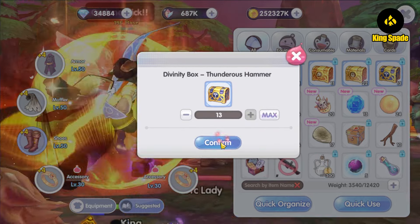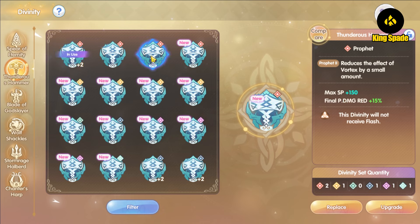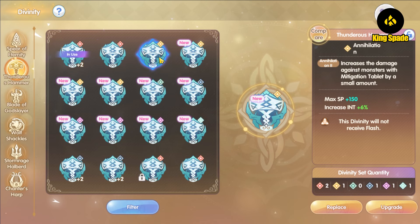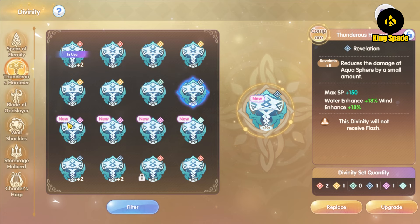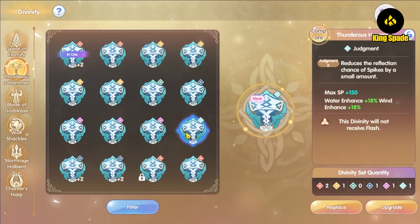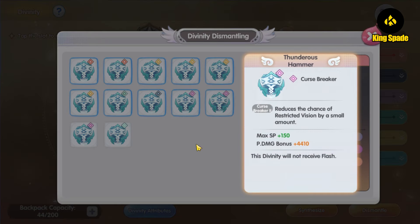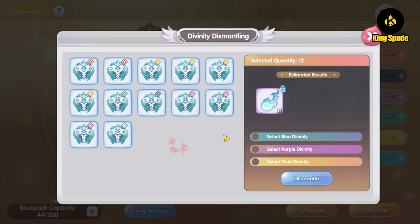Opening the slot 2 divinity boxes — first we have INT, final physical damage reduction, I'll save that. Then magic attack increase, INT again — you see what I mean, it always gives magic divinity. Next: magic lifesteal, HP regen, maximum SP, crit damage bonus, water and wind, physical lifesteal, physical damage bonus, final magic damage reduction, and water and wind again. Not a single divinity is useful for slot 2.